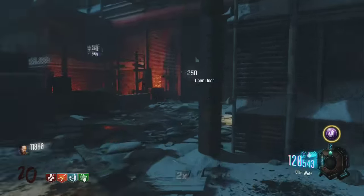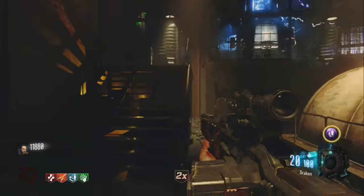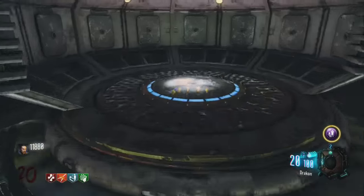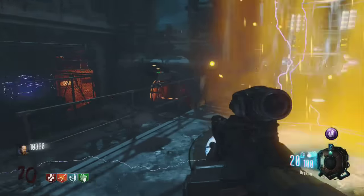So I was just teleporting at Teleporter A, I think it is, and my drop just happened to be a free perk. So I'm assuming that you just get free perks from teleporting through the teleporters. Not a hundred percent sure, do not quote me on that, but that's how I got mine.